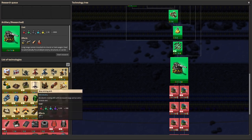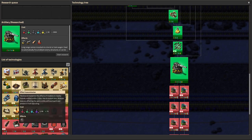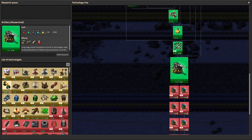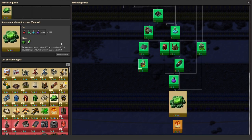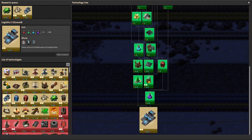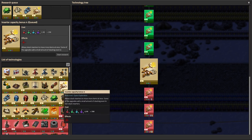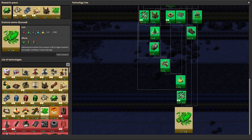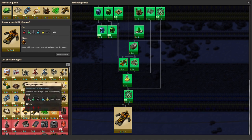Let's think about what to research next. Beacons might be nice — effectivity beacons, yes. Nuclear — that's something I wanted, I'm short of power absolutely everywhere. Let's have nuclear, and mining productivity, and blue belts because I'm going to want them soon, and inserter capacity. Coal liquefaction would be useful because then I can stop using quite so much oil. And let's have uranium ammo because that's always fun. And power armor mark 2. That's filled up my research queue.